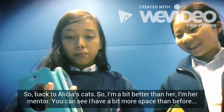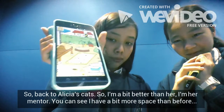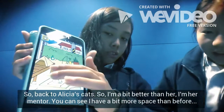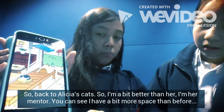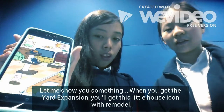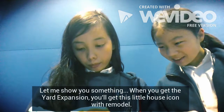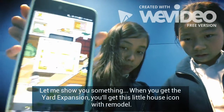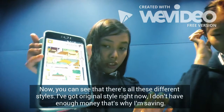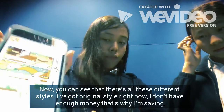I'm a bit further along than her — I'm her mentor! I'm going to tilt it so you can see. Over here, this is my cat stuff. When I turn over here, you can see I have a bit more space than before. When you get the yard expansion, you'll get this little house icon called Remodel. You can see there are all different styles for houses — I have the original style right now but I don't have enough money yet, that's what I'm saving for.